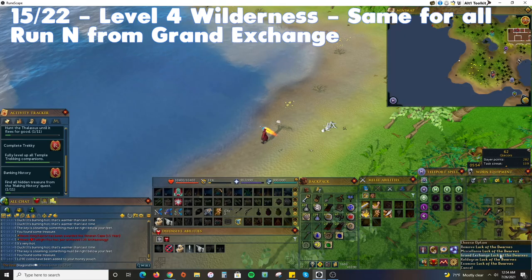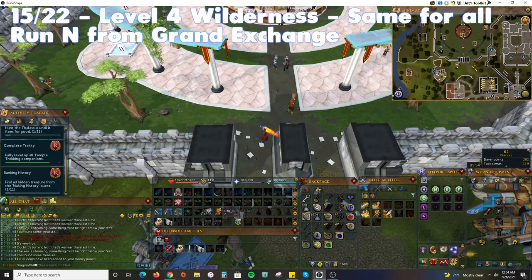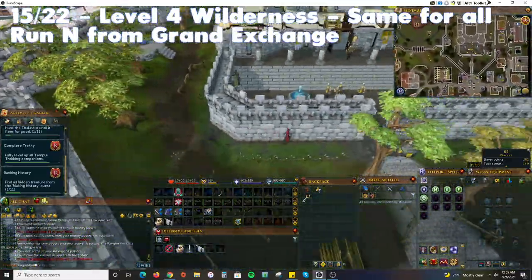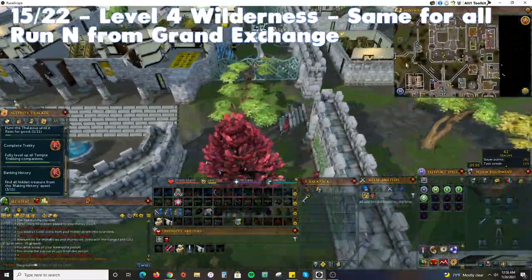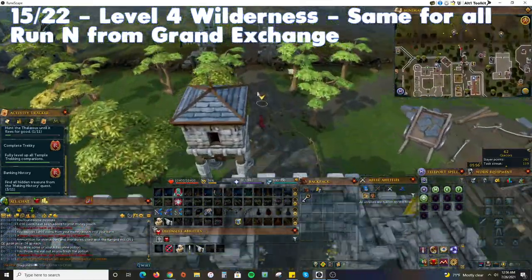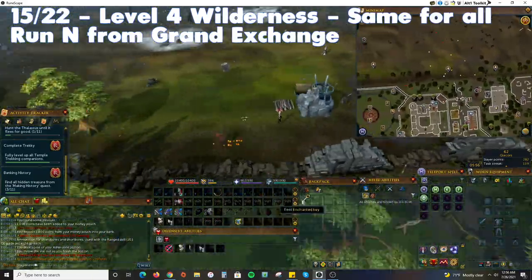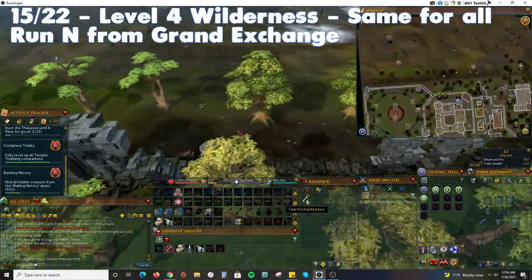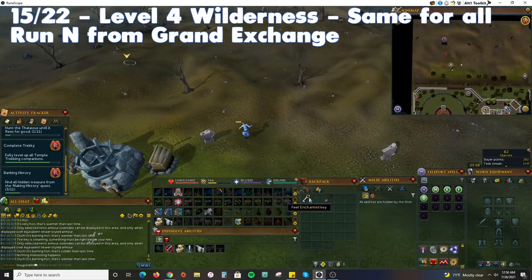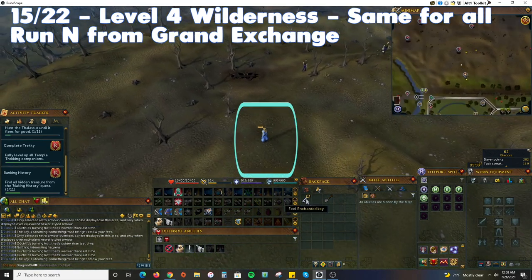Deposit all of your items and valuables for the next location, except the key and a spade. Either use the Wilderness Lodestone and run south, or jump over the wall north of the Grand Exchange. Go just north of the beacon to find the treasure — use the key to help guide you to the exact location.